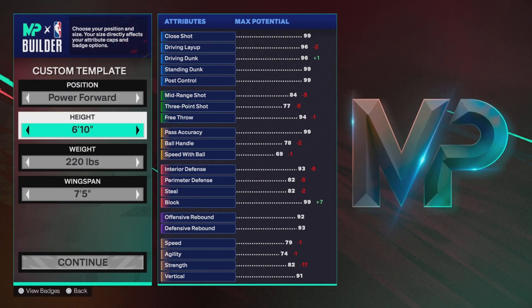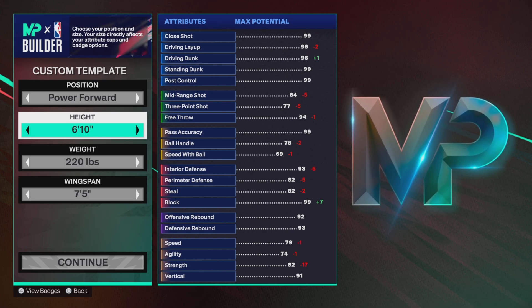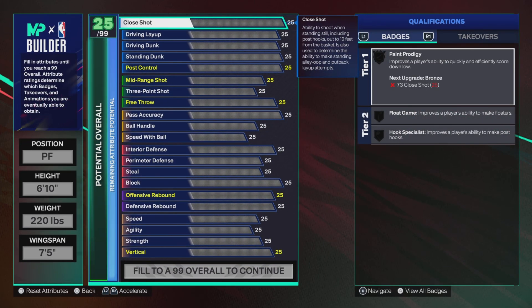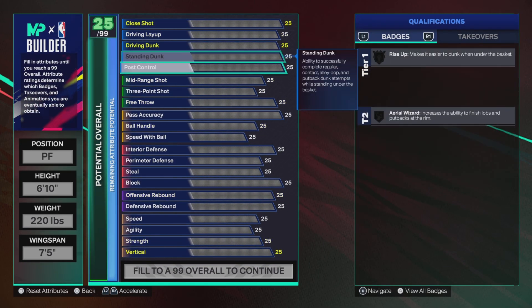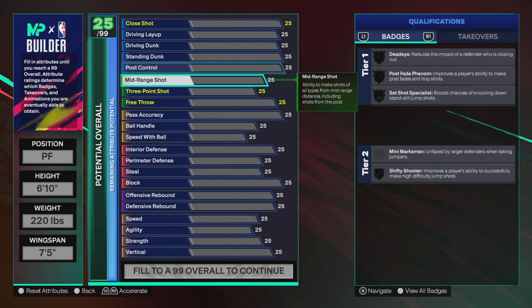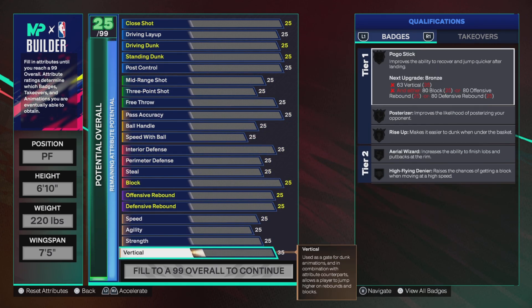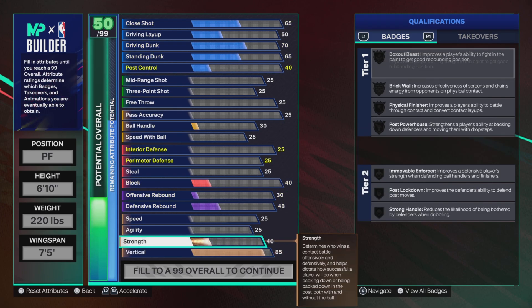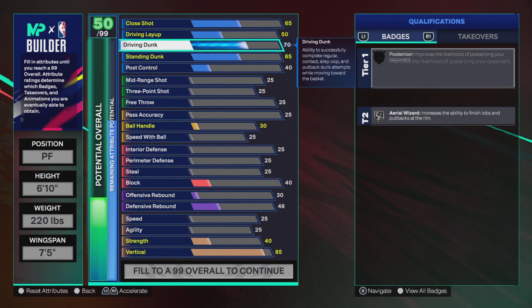This is gonna be a powerful 6'10 build. I tried to find a build at 6'11 but I just couldn't make it work — it didn't add up for me. 220 pounds, 75 wingspan. We're gonna start with finishing, so I have the close shot at 85 and the vertical at 85.